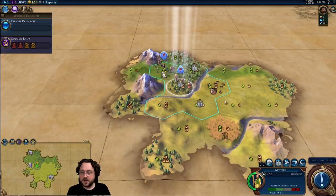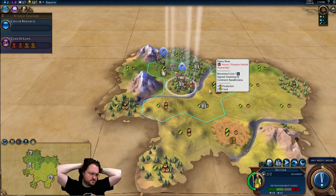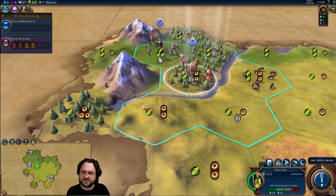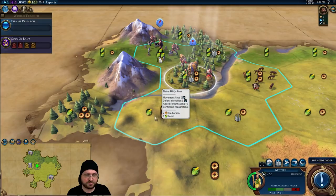I think we should move to this hill over here. The advantage is our city square tile itself will have plus one production, because if the tile you settle on happens to have higher base production, you get that value. I've got to put my hat on because my hair is going a little frou-frou — I washed it today but didn't put any product in. If we go here we should start with plus one production as a base, hopefully.